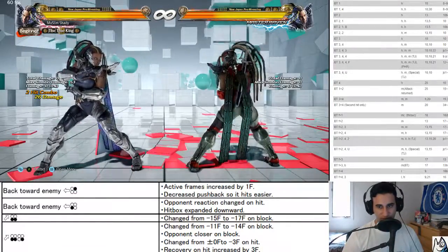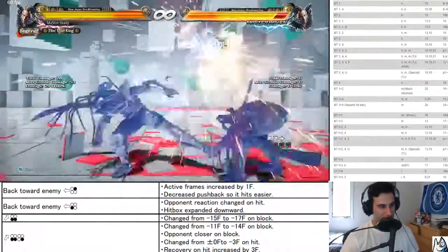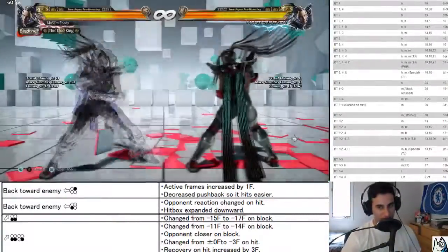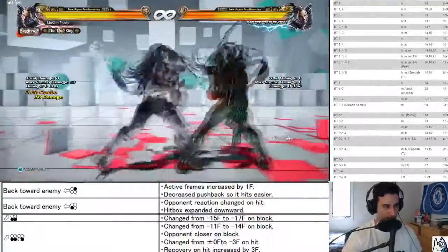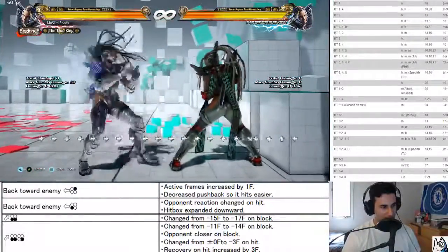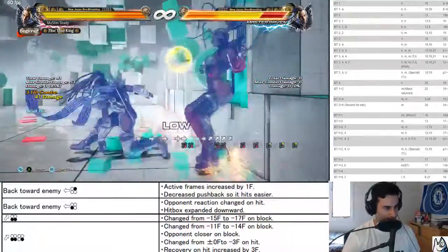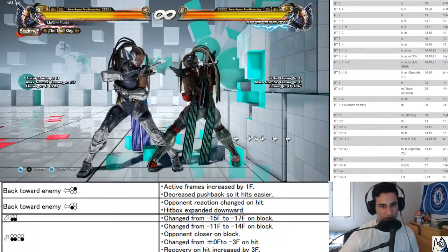Negative 14 on block, closer on block, negative three on hit — nerfed all the way through. I don't know why; you didn't see this all that often. It wasn't that tricky — she only had one option out of this. If it was negative 15 you could do stuff that auto low-parried or punished. There was an OS to do this and now there's no reason to do it anymore. I guess they want to make it only a wall thing.